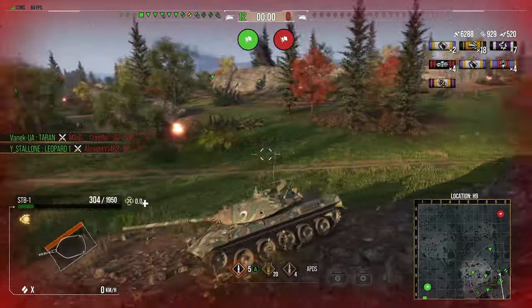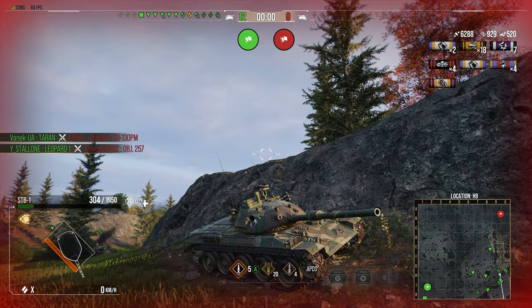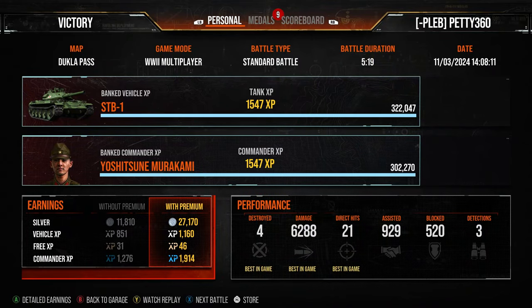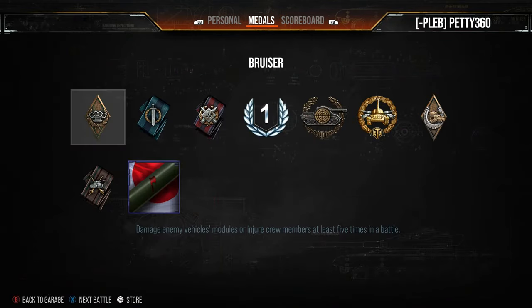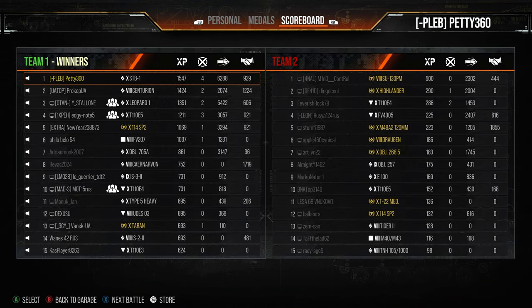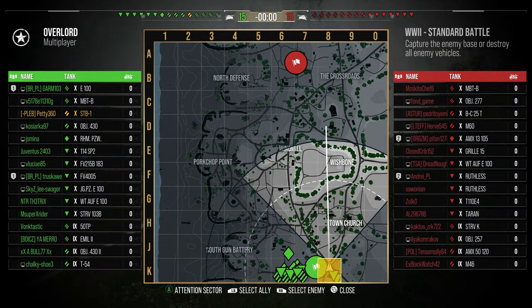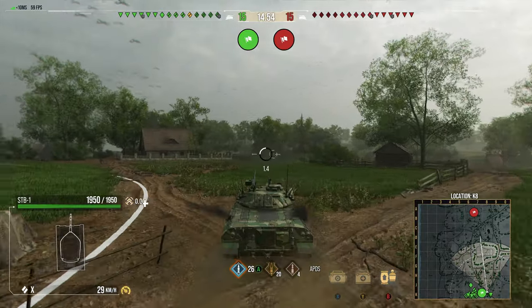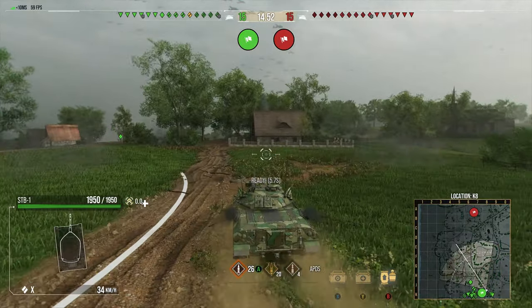This first replay — we managed to acquire 6.2k damage, four kills on Dukla Pass. We had a good run around, finished with the First Class, High Calibre, Sniper Medal, and 1547 base XP. That was one of those games where you got to see what the STB wants to be doing — it wants to be flanking, using this amazing DPM to its advantage, keeping smashing out the rounds, and trying to avoid being the main focus of attention on a ridgeline.